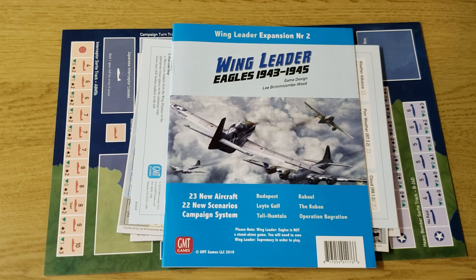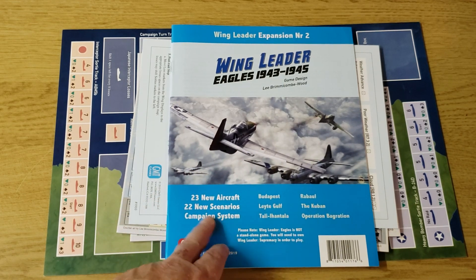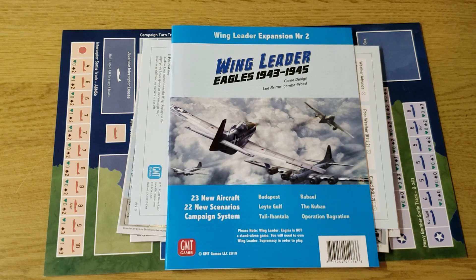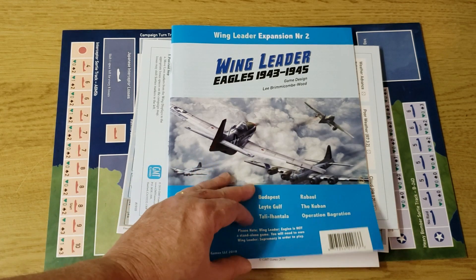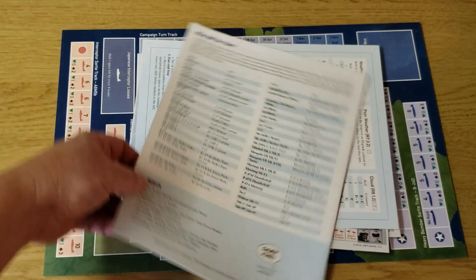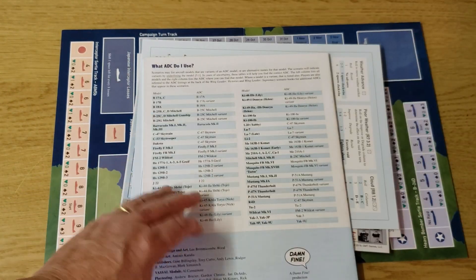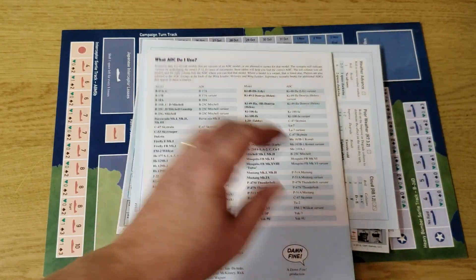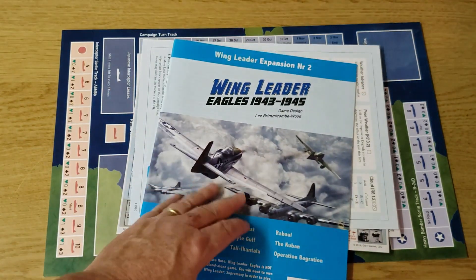If you choose to play this through, it includes 23 new scenarios including Budapest, Late Gulf, Tali-Ihantala, Rabaul, the Kuban Operation by Grazion. What you get is a combined rules and scenario book that weighs in somewhere around 40 pages.